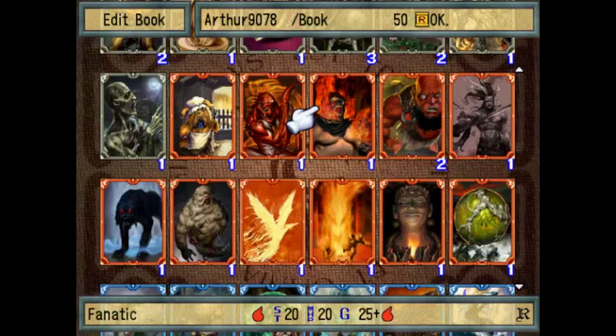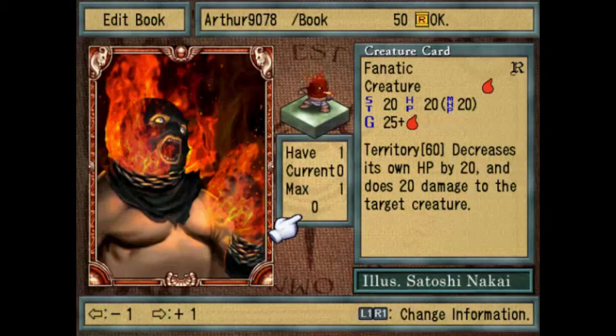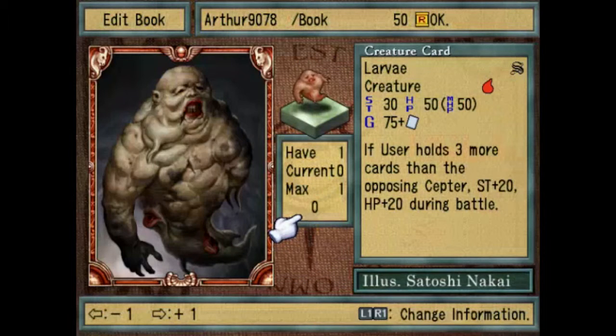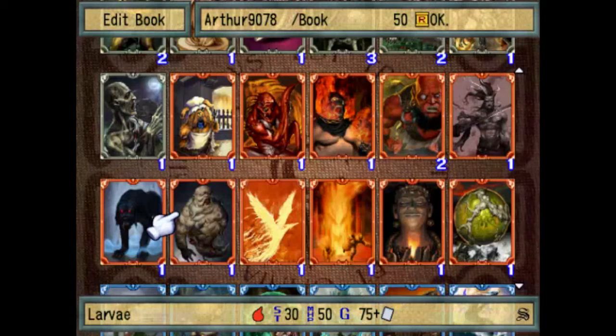There are other max HP spells that you can use, but I think I'll get them later on. I'm not sure if I showed off Fanatic — it's meh, I don't find it that useful. Larvae — if the user holds three or more cards than the opponent, it pretty much increases strength and HP by 20. Those are kind of rare, honestly.